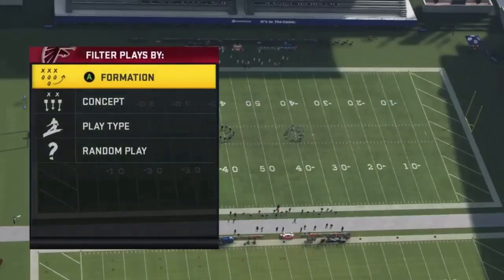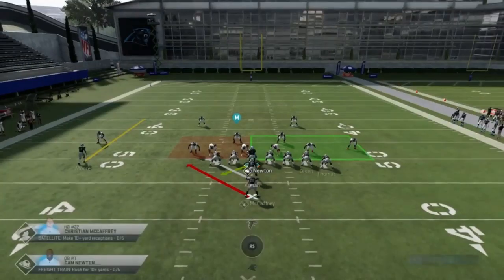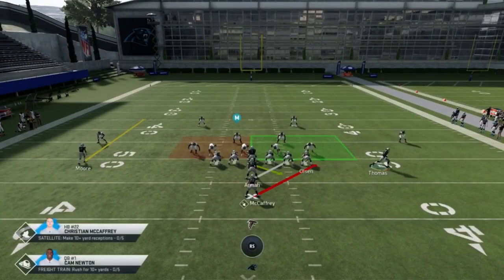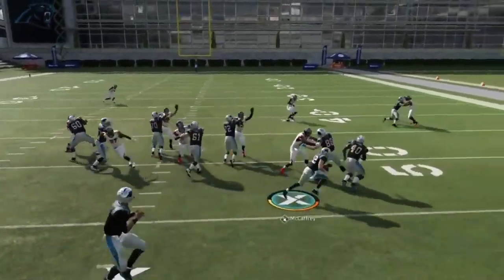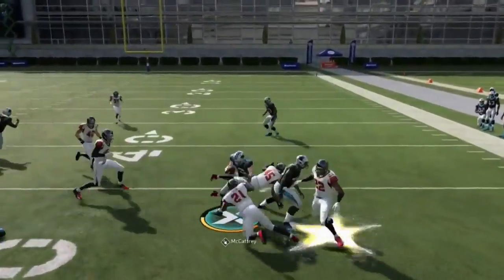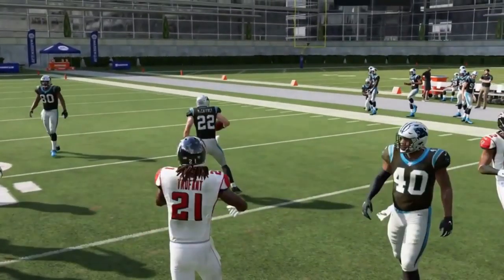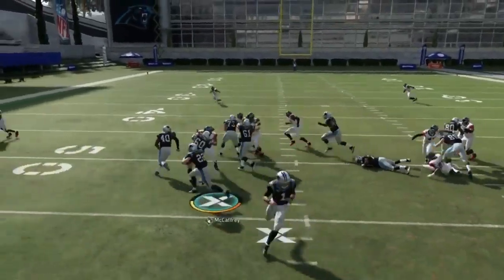Next up, we've got the halfback stretch. I find it's best to motion in the tight end to the short side, or you can flip the play and run to the short side. A lot of times that'll help spring it to the edge. I find the most consistent way to run this is definitely the short side.